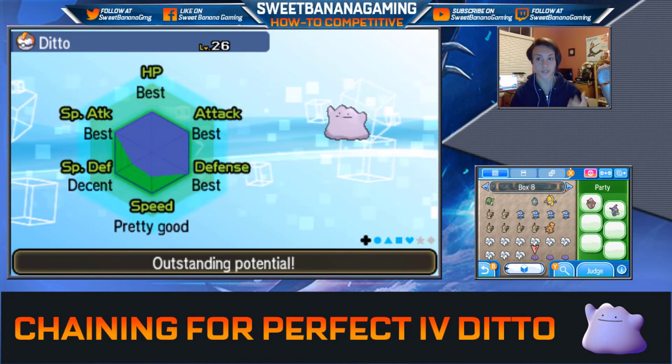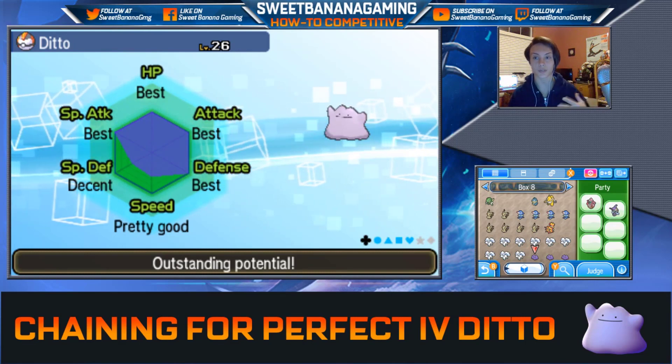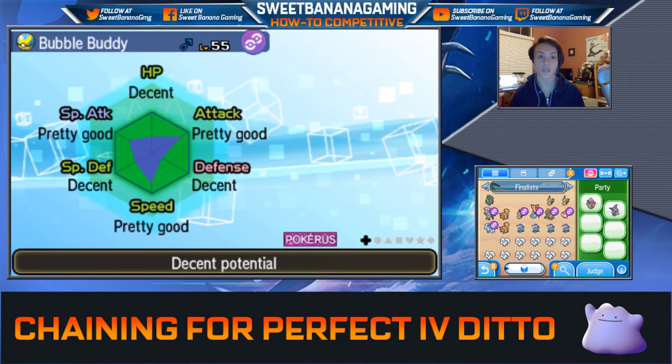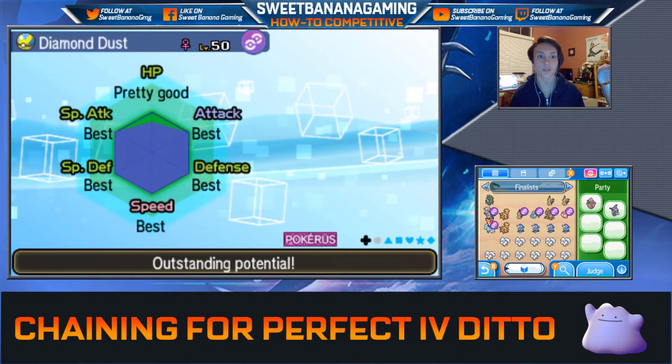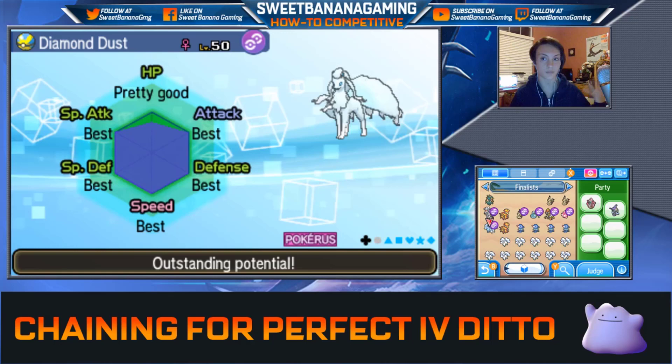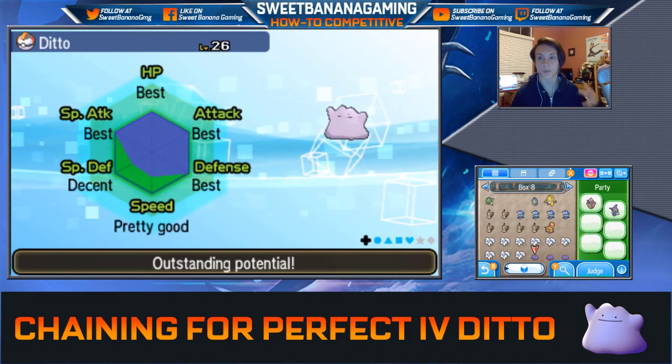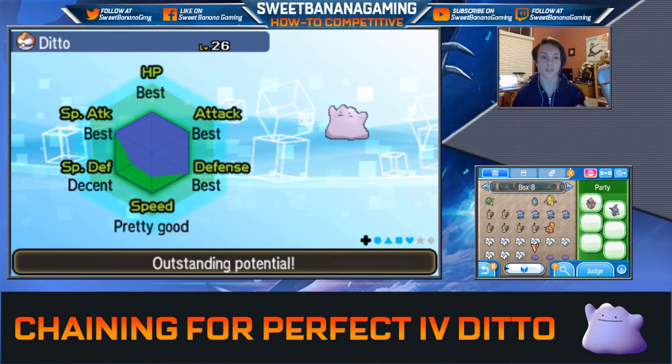The first step in getting a really good competitive Pokemon is — you can EV train any Pokemon, but the ones with perfect IVs are going to do the best because you're getting the maximum amount of points in stats that you possibly can. First step: get a Pokemon with perfect IVs.